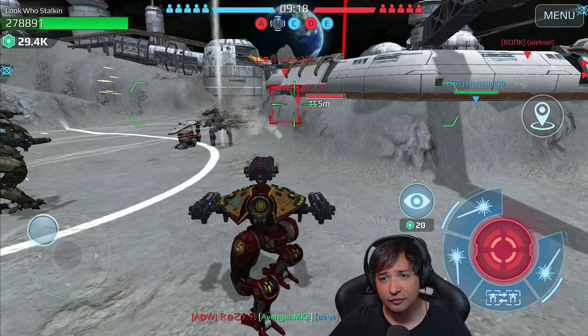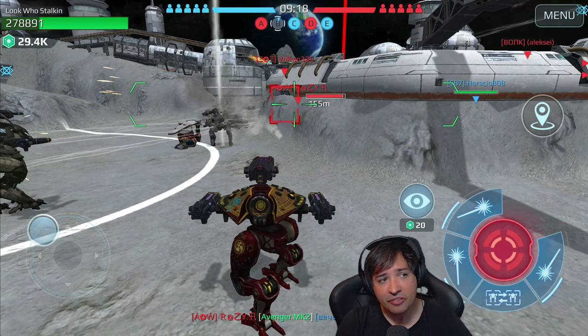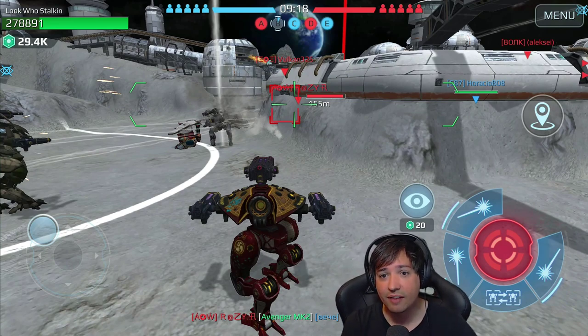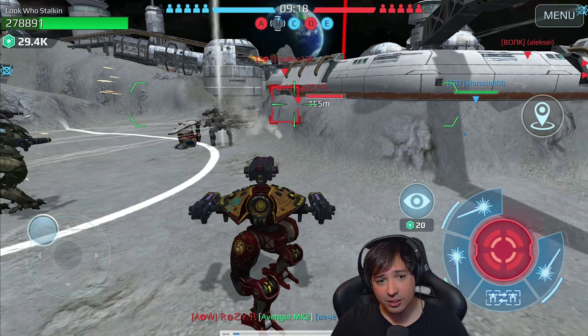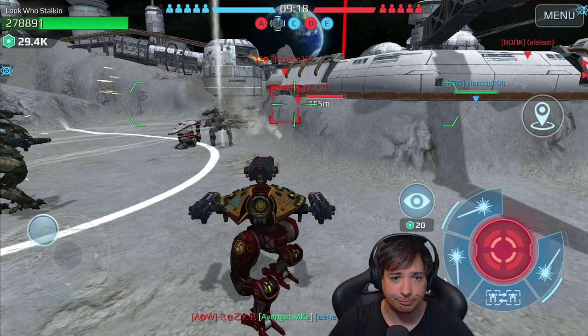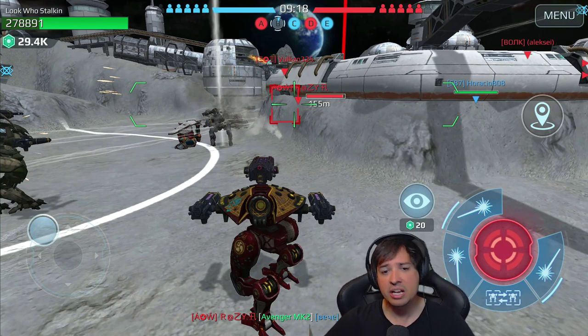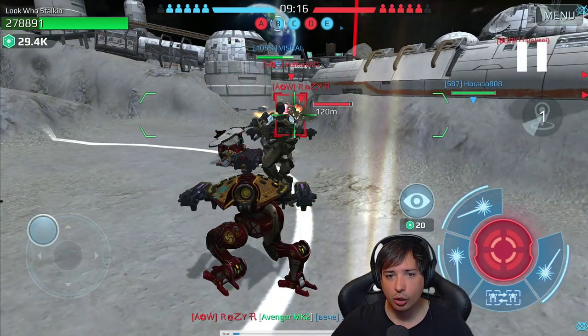278,000 health - we get 50% damage resistance when we activate the portal and place it on the ground. That means you have a similar amount of tankiness like a Fenrir, almost. That's why I would suggest running it with armor modules if you have a Phantom. Now we're placing the portal here - you see the glowing thing on the ground.